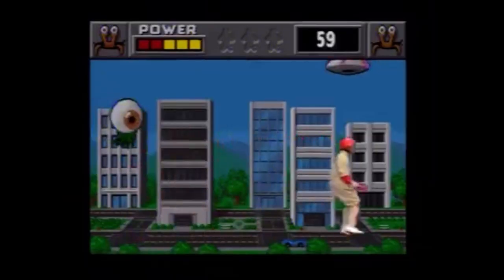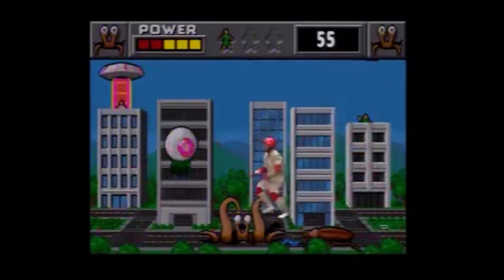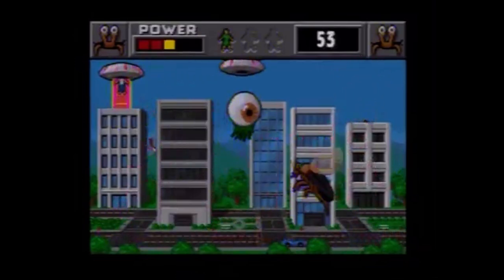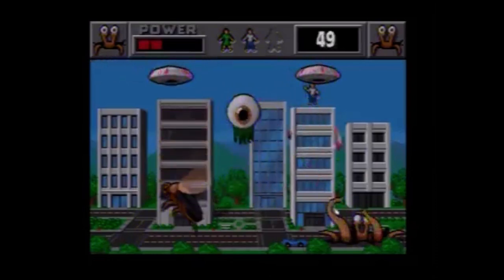We're set, ready, and go! Jamal is off. He got the first human at 56 seconds. He got nipped in the head. He's down to three units of power. He's rescued two humans.